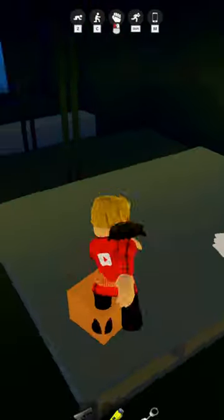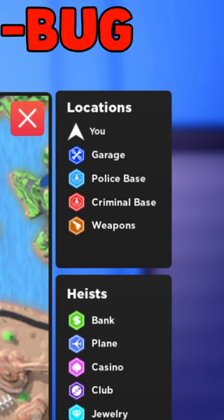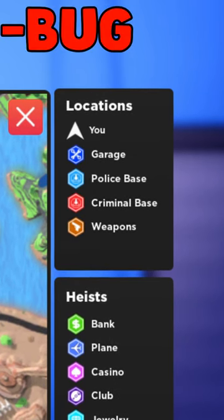I even went ahead and tried to rob the club, which actually worked in Chapter 1, but it doesn't seem to work in Chapter 2. This could either just be a bug which has never been fixed, and it was supposed to just show where the Police Base is,